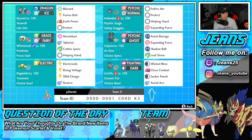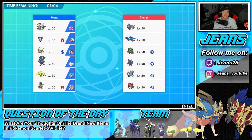Bottom left is our Choice Scarf Pokemon — Transistor Regieleki with Electroweb, Rising Voltage, Wild Charge, and Balance. Finally, we have our Choice Band Pokemon, Urshifu, which hits crazy hard. It's got Unseen Fist so it can hit through Protect, plus Wicked Blow, Close Combat, Sucker Punch, and Aerial Ace for coverage. If you want to try this team yourself, the rental code is at the bottom of the screen.